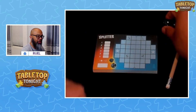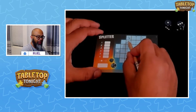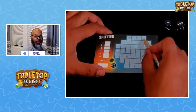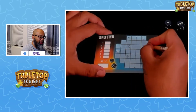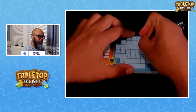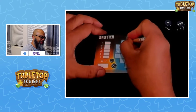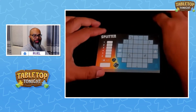Next roll is another 1 and a 3. Here's the funny thing: if I put the 3 here to continue this set, I must put the 1 here and that's going to kill those 1's. So maybe I do a 3 here and a 1 here. Actually, I'll erase — that's why you get pencils in this game. I'm going to put the 3 here and the 1 here. This is diagonal, and diagonal does not count for adjacency.